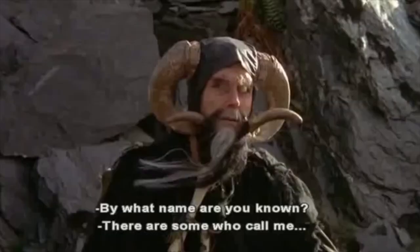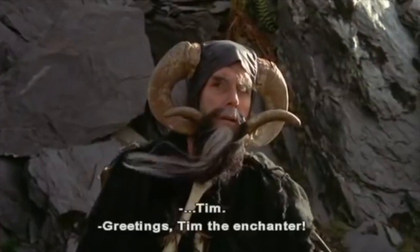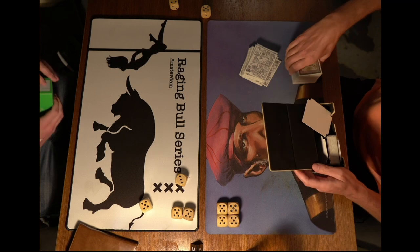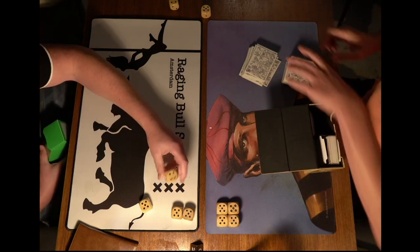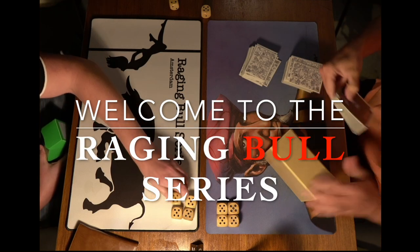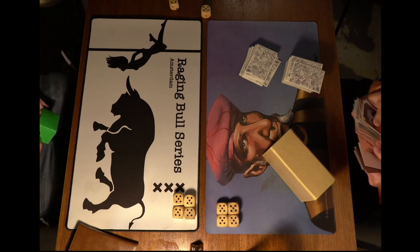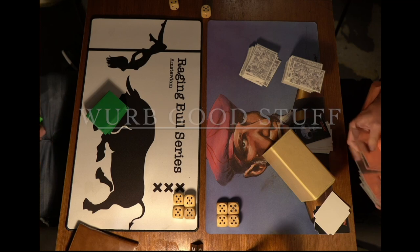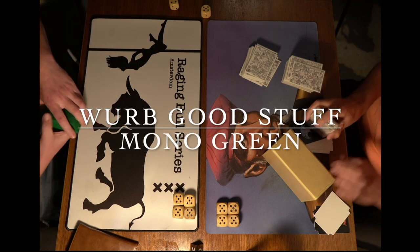By what name are you known? There are some who call me... Tim? Welcome to another episode of Timmy Talks, the channel where we talk old school magic. Today we are back at the Raging Bull series. This is episode number 4 from this tournament, still in the Swiss rounds. We're going to look at a match between Erwin, who's playing a 4-color Good Stuff deck — no green, so it's not 5-color — and he's taking on Dawa, who is playing Mono Green.